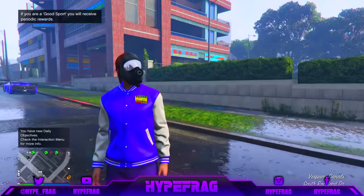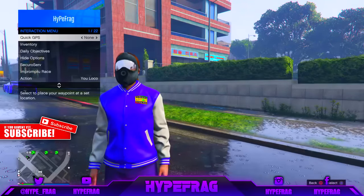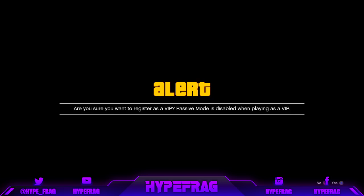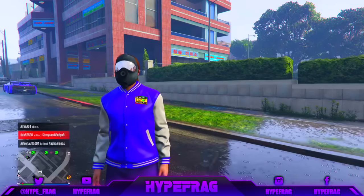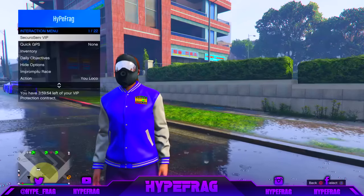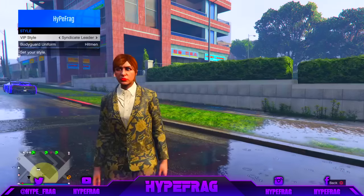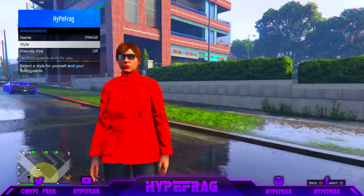Once you've got 1 million dollars and you are on your female character and you've spawned into your session, pull up the interaction menu and go to Securoserv. Register to become a VIP with your female character. Once you have done this, go to Style in the management section of Securoserv, and change to the Shipping Tycoon outfit.